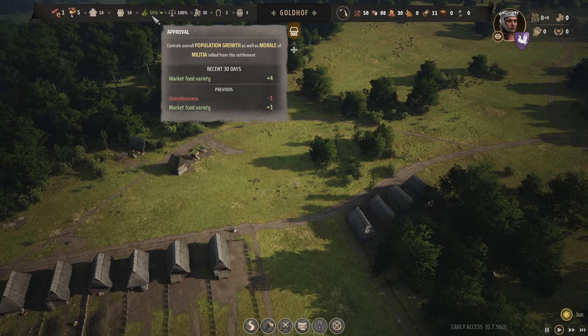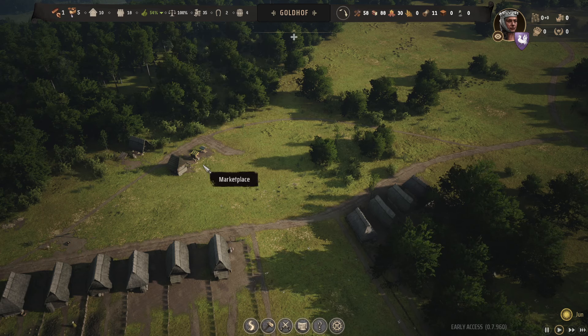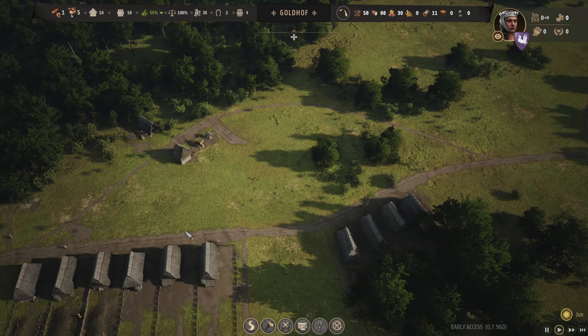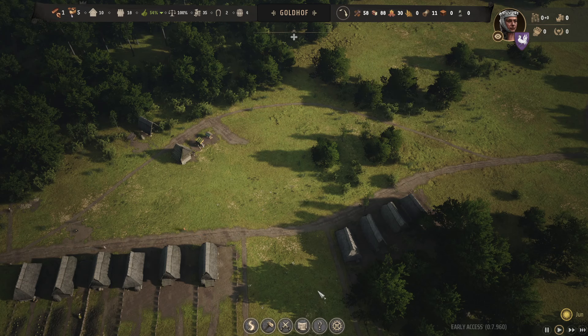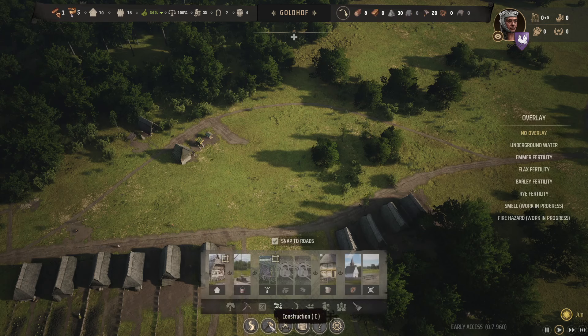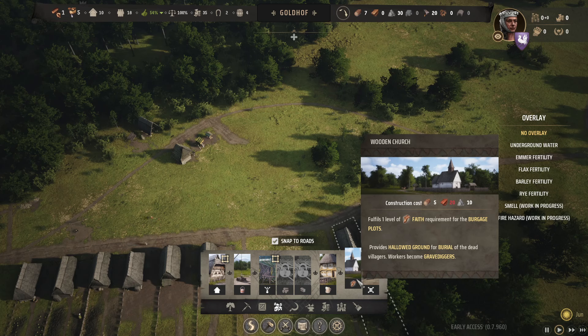We still have more than 50%, which is very good. We only have eight timber — this is really not much. And we need 20 planks for the church.